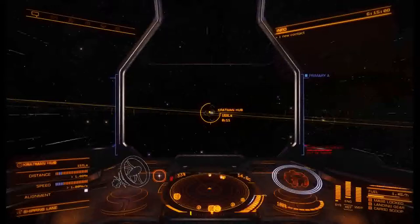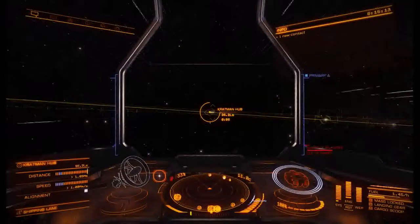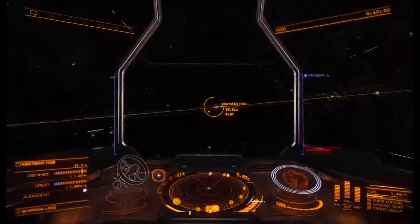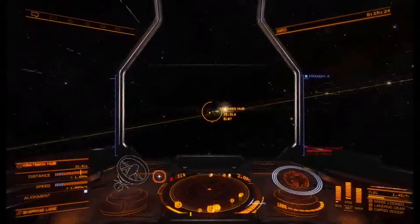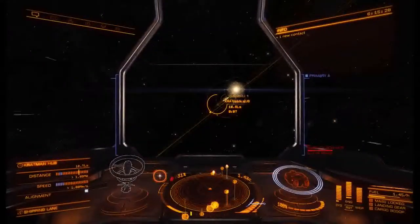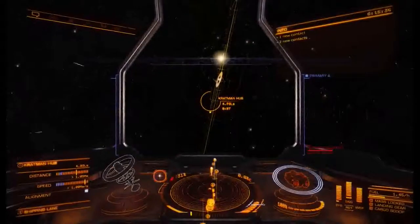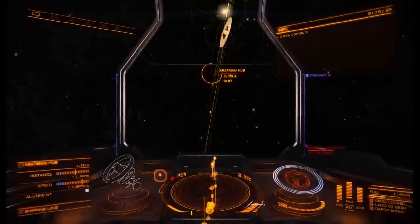Now when you're in supercruise, always remember the seven-second rule — when you're getting to seven seconds, decelerate to 75% throttle. There's a keybind you can set for that under throttle in your key binds. I just turn my throttle down manually out of habit. Usually if you hit 75% at seven seconds and avoid any planets, you'll be in pretty good shape.